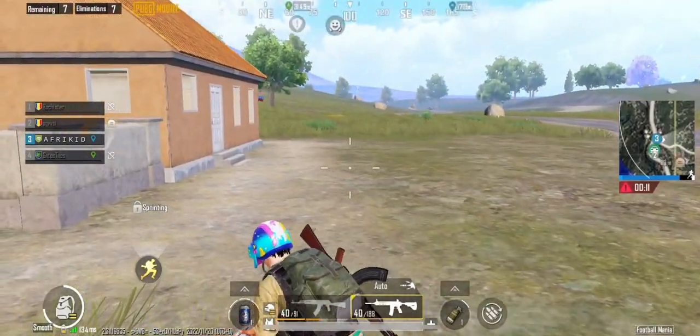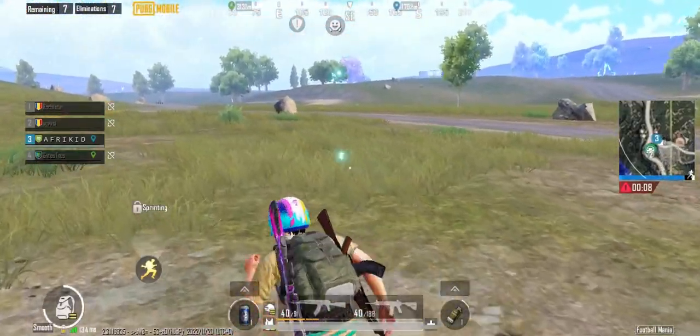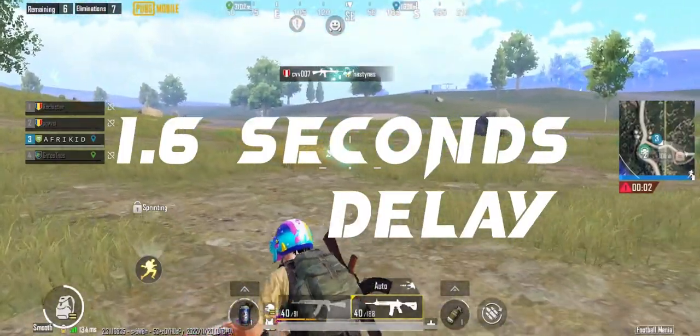Number 2: How to Run Fast. The best way to run fast is by putting away your weapon. You can also consume some boosters like painkillers or energy drinks to increase your pace.